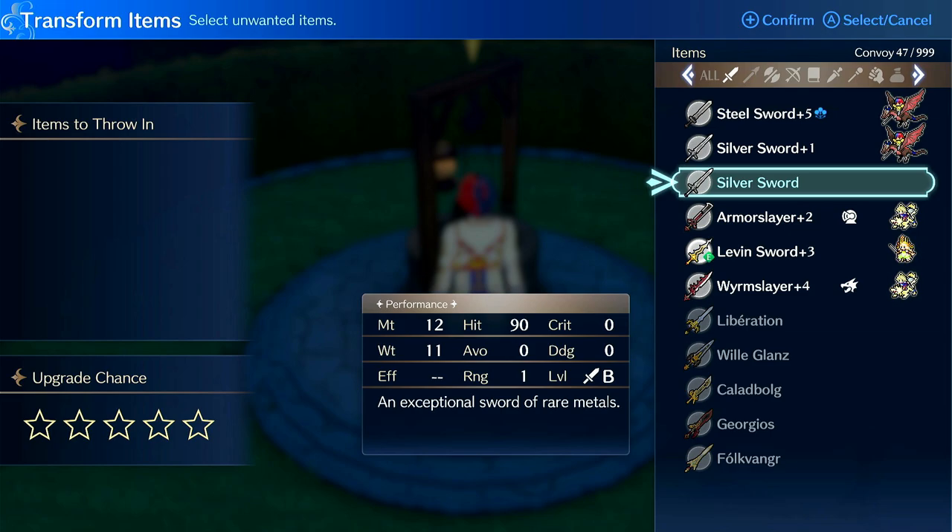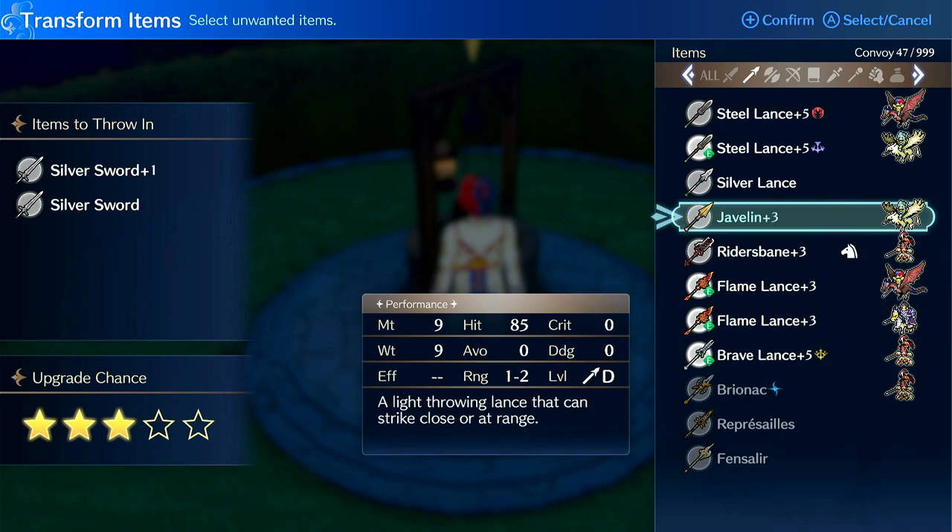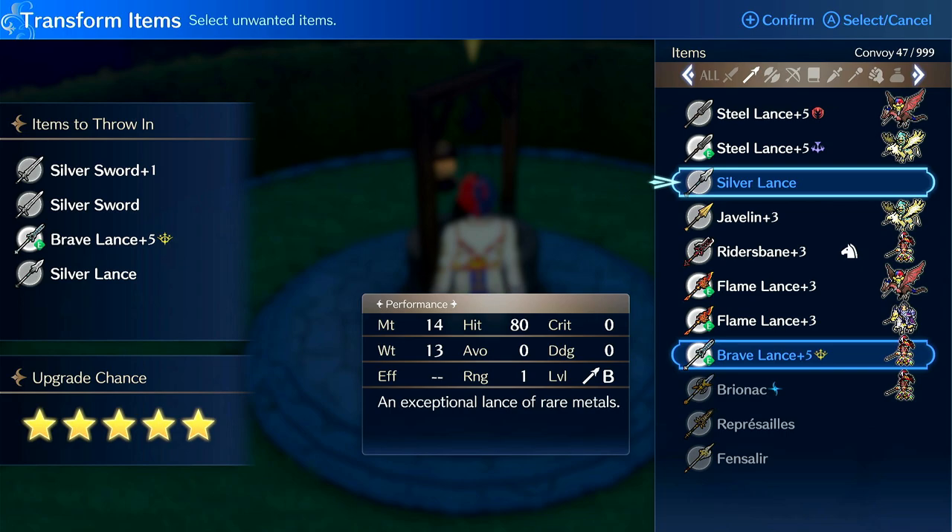Rank five costs way too much to hit. I'll demo how difficult it can be to hit rank five by dropping in a bunch of expensive weapons. So here's what I have to drop in to hit rank five — three silvers and a brave in this case. And the rewards for rank five in terms of SP, you get slightly more SP. The average SP gained is roughly like a thousand something, whereas for rank four it's like 700 to 800.